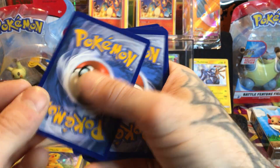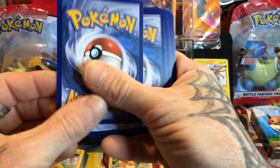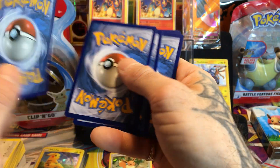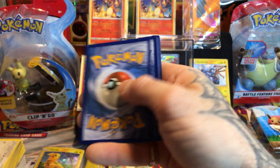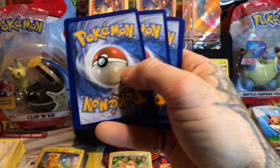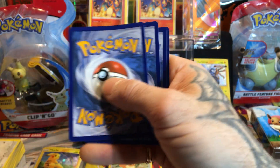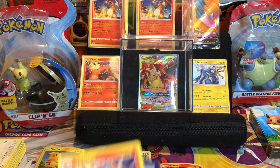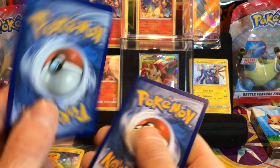Another Eevee, we are going in for the fire type. Another Charmander. I know it's repeatable but it's still beautiful being here with you all. Thanks for supporting me. Another Kangaskhan, not bad. That fire at the back of the deck - it is the Switch. Ladies and gentlemen, we have pulled two Zards - two Charizards from the cards!